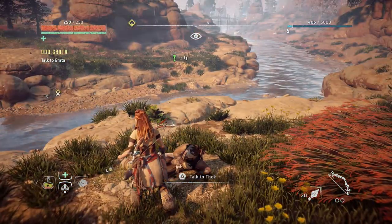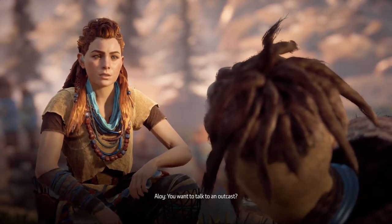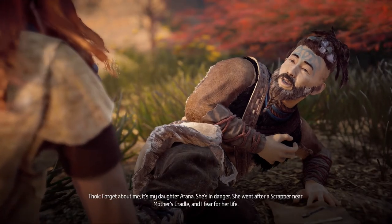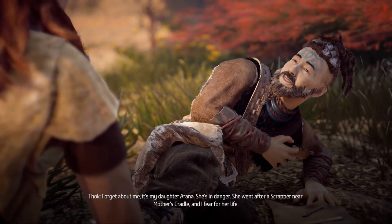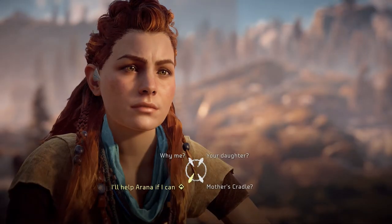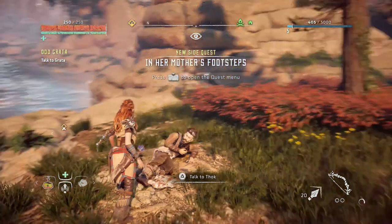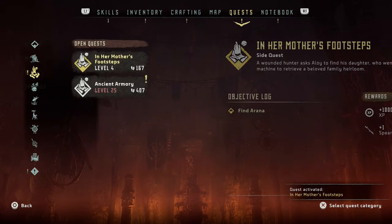Let's talk to this one guy first. 'You want to talk to an outcast? I'm desperate for help, whatever the consequences. What's the problem? Forget about me — it's my daughter Arana, she's in danger. She went after a scrapper near Mother's Cradle and I fear for her life. I can't even stand up, let alone go after her. Will you help me find her?' 'I'll do what I can to help your daughter — make sure she's alright.' 'I'm begging you.' Let's activate that quest.